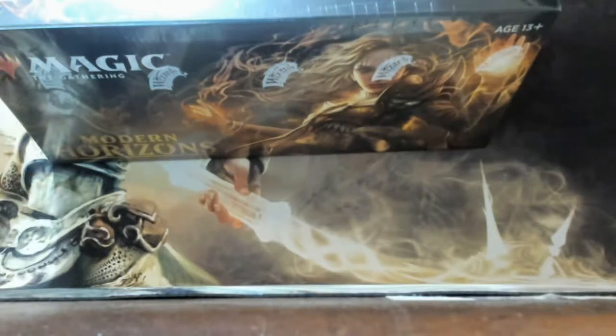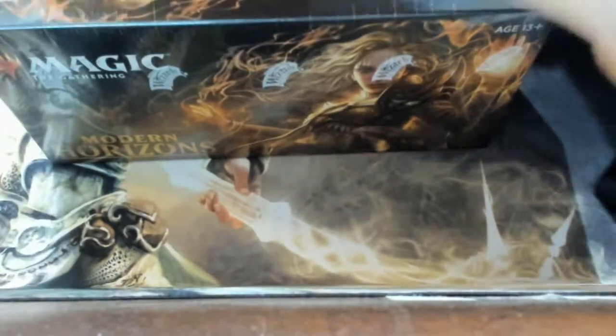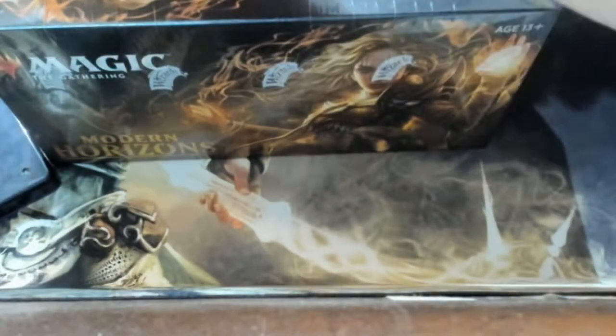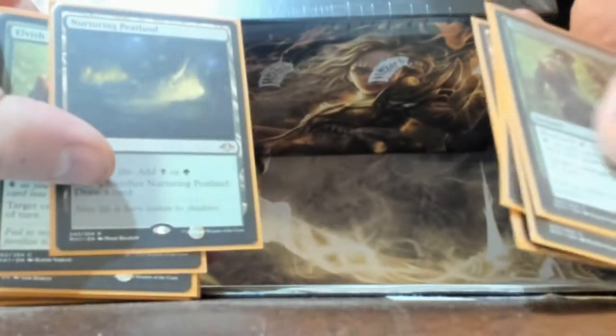That is my Flusterstorm promo because I went to the pre-release and I did bad — one-two drop. I did get two of the lands already which is kind of awesome. My deck was bad, but I got the Nurturing Peatland and some other stuff.